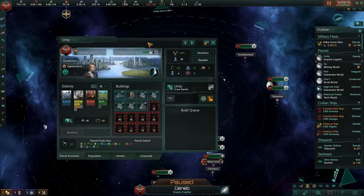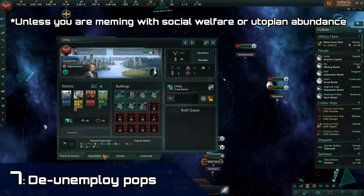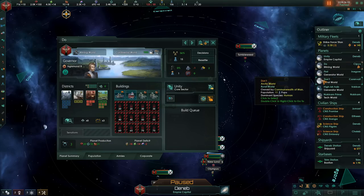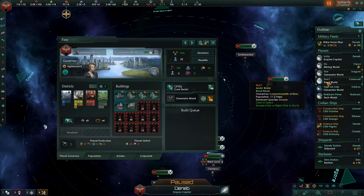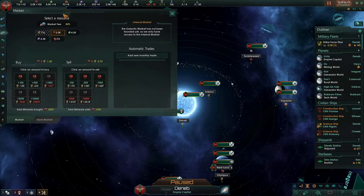Before we move on from individual planetary management, there is one thing that you must absolutely follow at all times: unemployment is the worst thing that can happen to your planet. If you have unemployed pops, they're effectively reducing the output of all the other pops by being less happy, and they are also consuming resources such as food, amenities, consumer goods, and housing. You want to make sure all of your pops are employed, and it's generally a good practice to have an extra one or maybe three jobs open on your planets in case new pops grow.